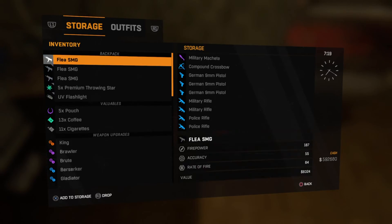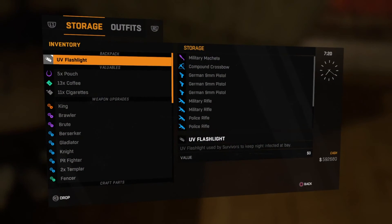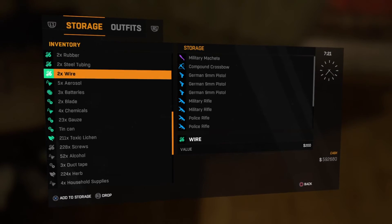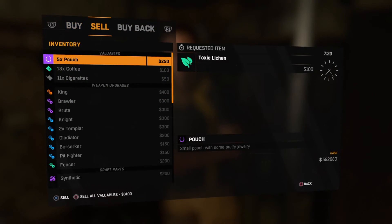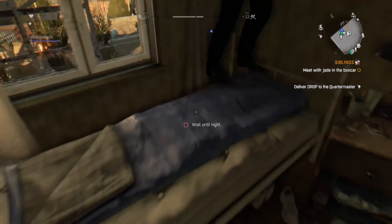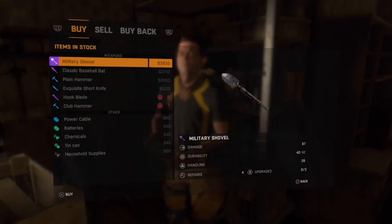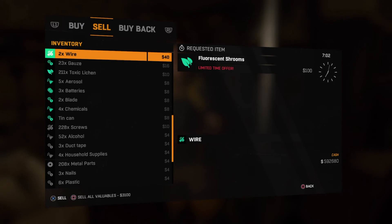I'll empty my inventory into here. I'm gonna do this with my Toxic Leechin — as you can see, he wants to sell those for $100. What you're gonna want to do is go to sleep and wait until the next day. See, now he wants fluorescent shrooms — that's when you would duplicate.